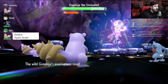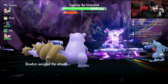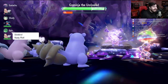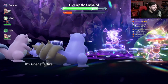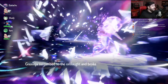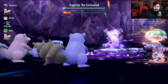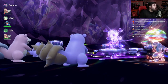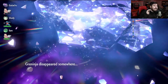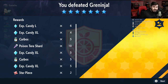Greninja's going to use Double Team — that's fine. We've got Psychic Terrain now. We're going to use Stored Power, and as soon as it hits, it does a huge chunk of damage and drops Greninja's shield. Then one more Stored Power and Greninja's done. It takes a little bit of setup, but as soon as you do it — boom, Greninja's gone. That is the perfect, easiest, guaranteed way to take down Greninja multiple times and make this raid as easy as possible. Get out there and go wreck him.